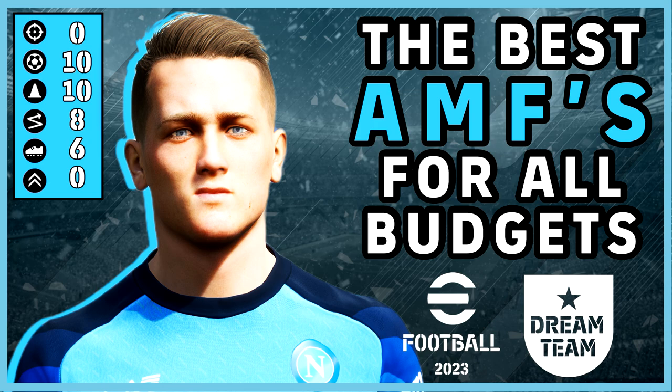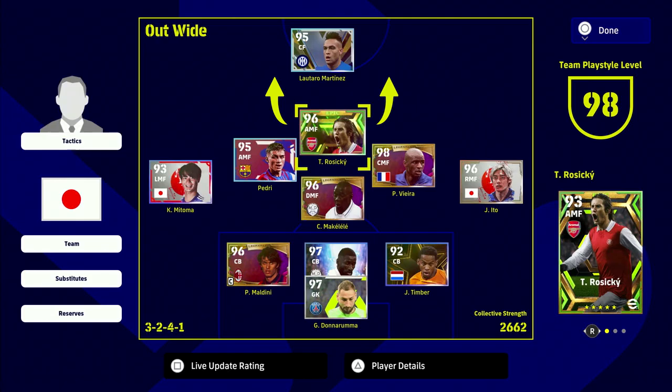Welcome back to our best players per position for all budgets series. We have a playlist up and we'll be adding to it over the next couple of days. We are kicking off with AMFs — we already have videos on left backs and goalkeepers. All players are in standard GP currency and are registered in their specific position, so for someone like Pedri who's a CMF that can play AMF, we stick to players registered as AMF.